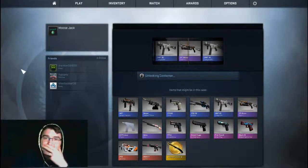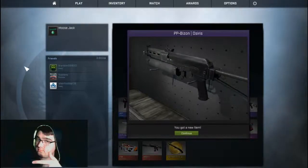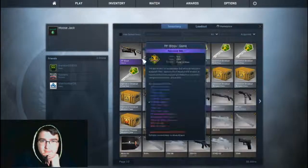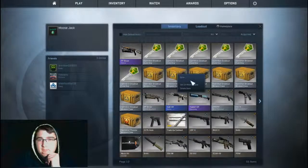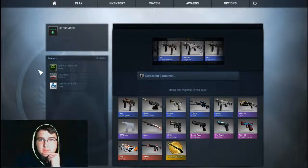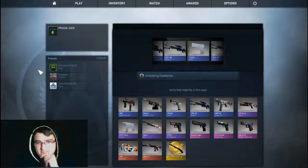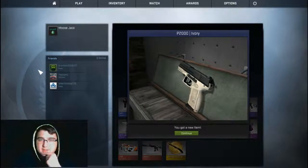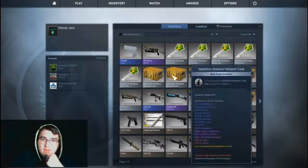Okay, that's actually kind of why I wanted the PP Bison — that was one of the purples I wanted. There we go, field tested. All right, let's go to the next one. Come on, come on — P2000 Ivory. The skins aren't loading for me. Not too bad. I don't have any skins at all so anything is good I guess.